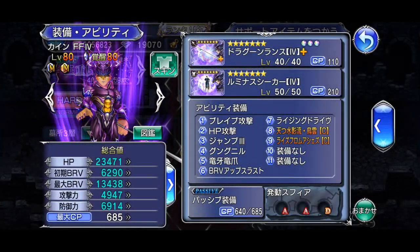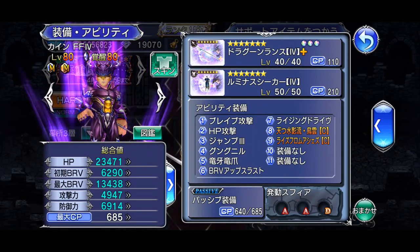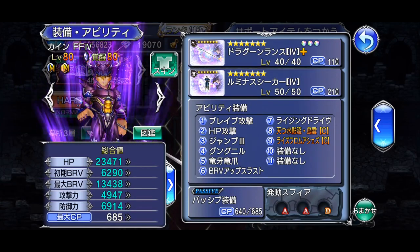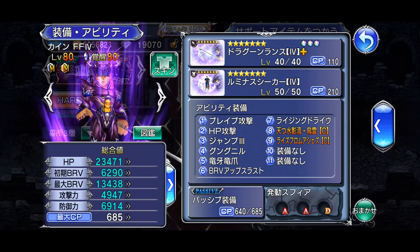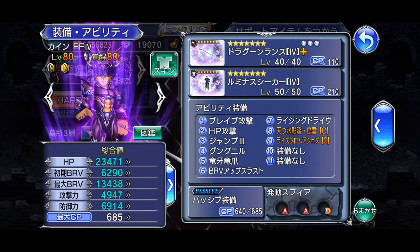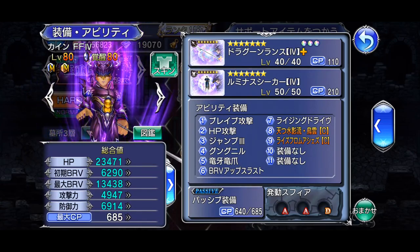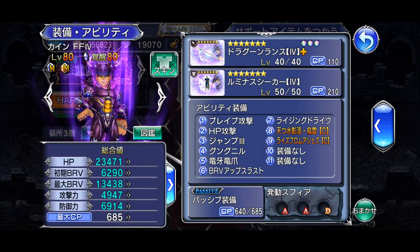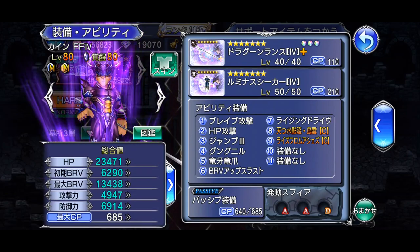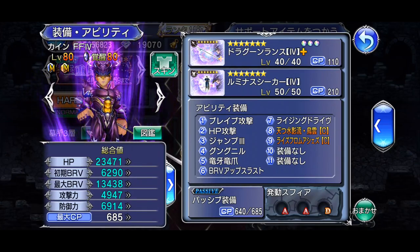Welcome back to another Opera Omnia video where we're going to talk about Kane's LD weapon that just released in JP. We're going to talk about why I feel this is another LD weapon that should not be avoided, because I've discovered a few things about Kane's LD mechanic that you can take advantage of to make potential future Lufenia fights much easier. I recorded two gameplays for this video to explain the two things I mainly wanted to talk about, and we'll go into the stats and exactly what Kane's LD weapon does.